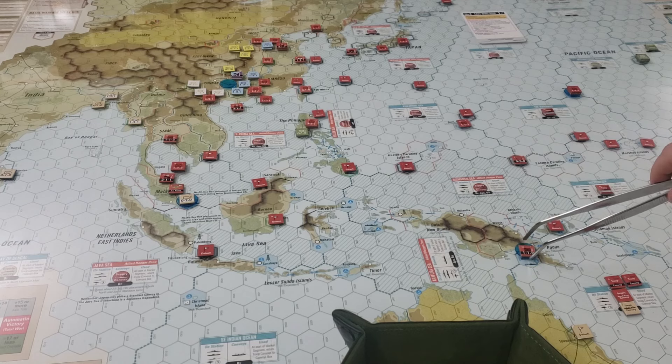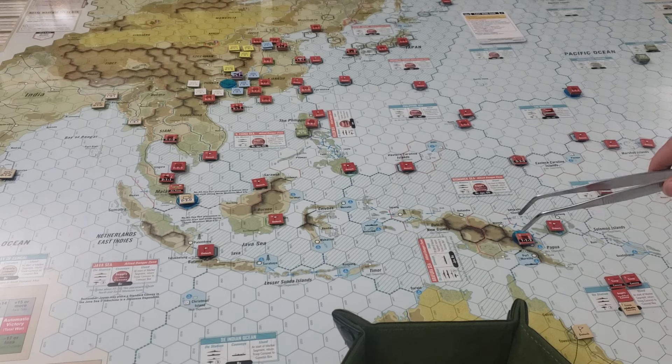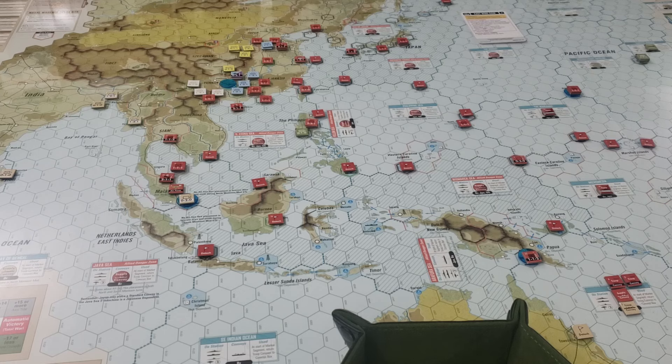We did get into Port Moresby, but I had a terrible column — I only managed to get through by rolling a one. The invasion really should have failed. We had two-to-two, so one-to-one odds: the city shift offset by our SNLF marine elite unit shift, but then shifted down for mud, so we were rolling on the one-to-two column. We got an exchange, which was still enough to take the hex with the loss of a unit.